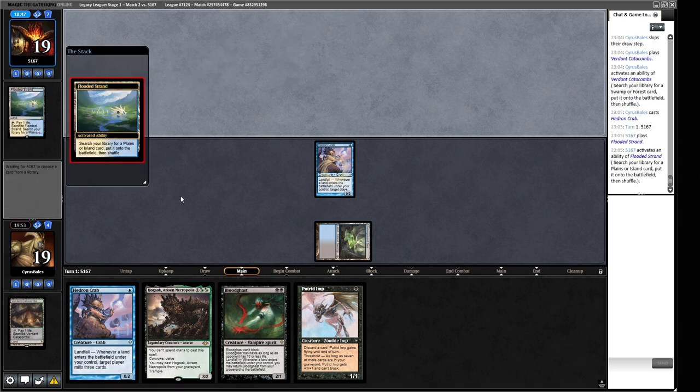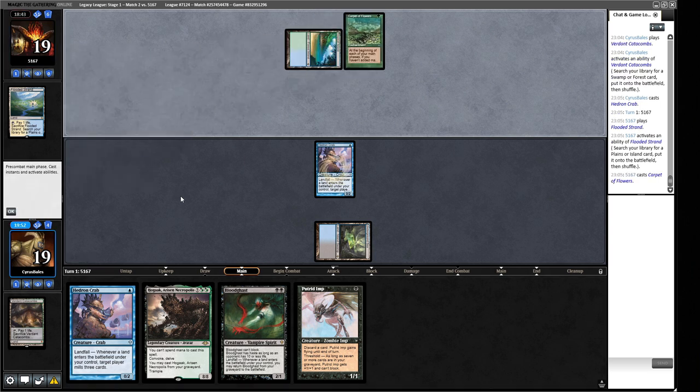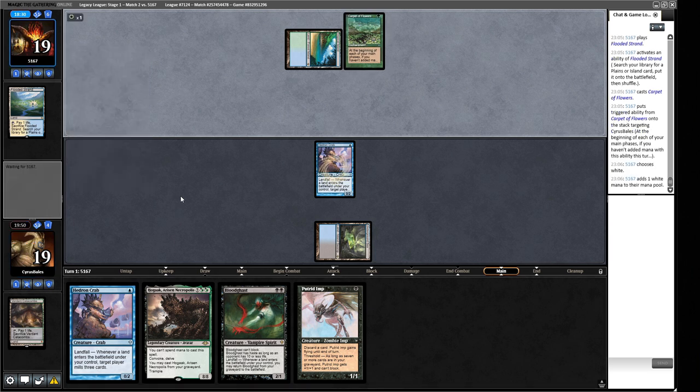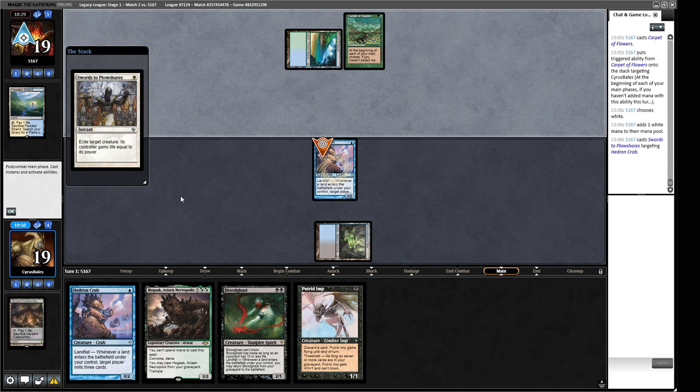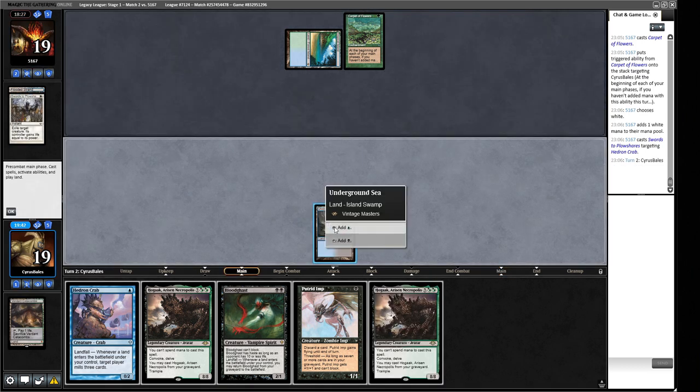Flooded Strand — they're cracking it. Probably getting a Tropical Island. Okay, they might not have white mana in their deck. They're going to get a little bit of mana — is it blue or white mana? White mana. So our creature is getting plowed. Sure, we thought that might happen. Okay, we're going to play out this Putrid Imp — we can pitch some cards in hand. Our opponent is an Endurance deck with Swords to Plowshares.